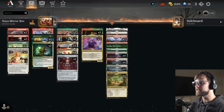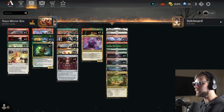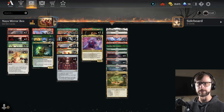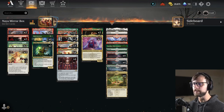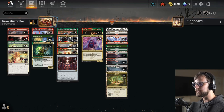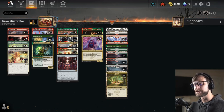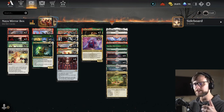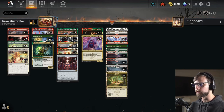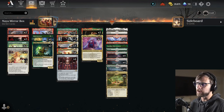First and foremost, this is a rotation-proof version of the list. What that means is we had to sacrifice playing Bard Class, which is a really big piece of this deck. I think we're really lacking without it, but I still think there's something worth talking about here. I would also venture to say that in the upcoming set, Mirrorbox may become even better given that we're probably going to be getting a lot of legendary things. I'm just curious to see where we start with this, not expecting this to be good.